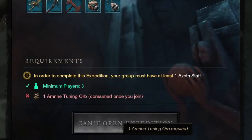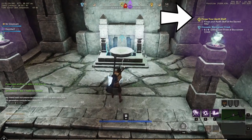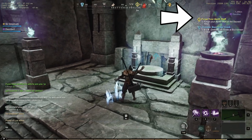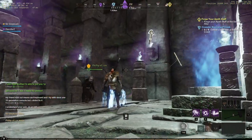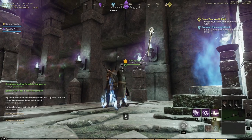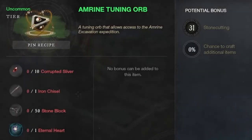The requirements for entering the dungeon is a minimum group size of 3. At least one of the players has to have an Azoth staff, which you acquire from your main questline between level 18 and 22 or so — it just depends on how fast you finish your quest. Additionally, whoever is initiating the actual instance will have to have an Amrine tuning orb, which is basically like a key.